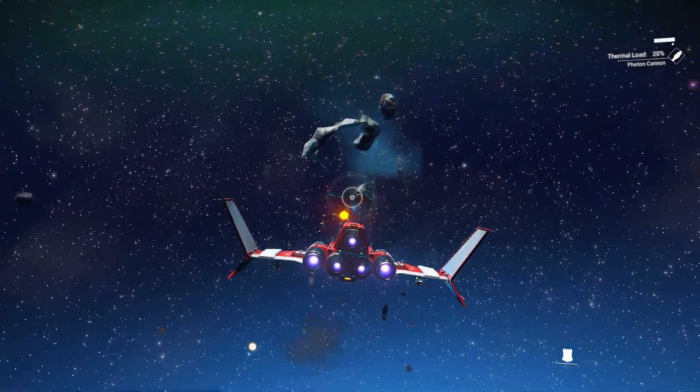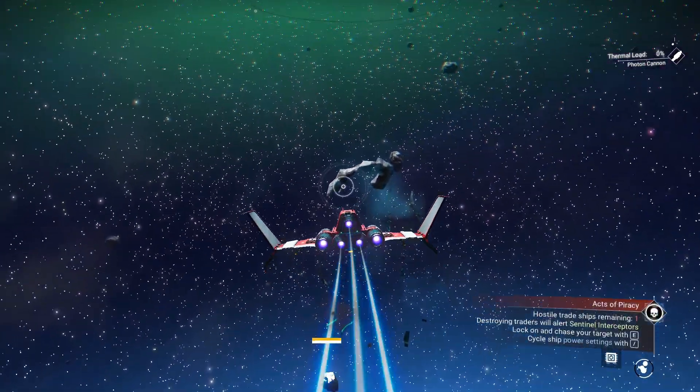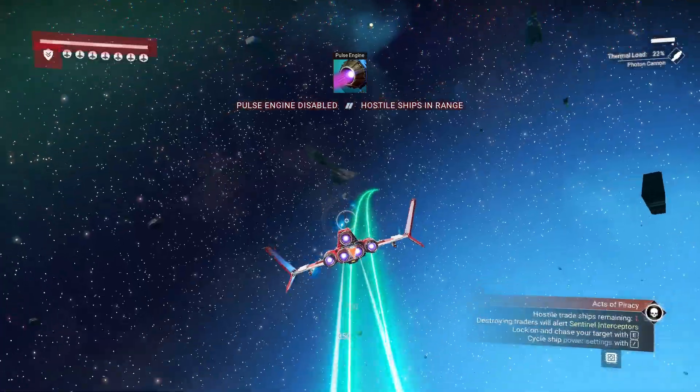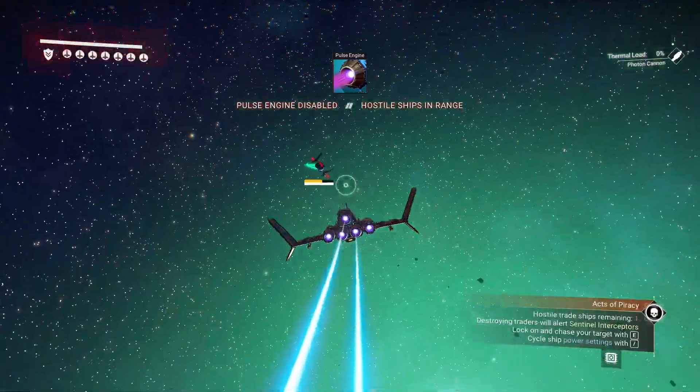We're just going to go through and cut through this real quick. I actually shot a ship by accident, so now we're in a fight. We're going to have to fight somebody, which is not what I wanted to do, but I have a pirate here, so that's okay. That actually looks like a solar ship too.